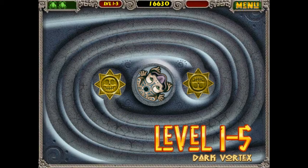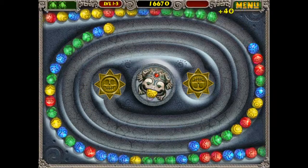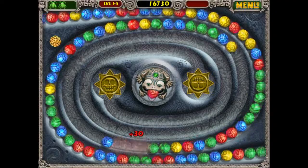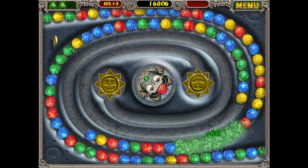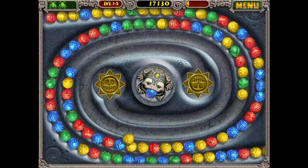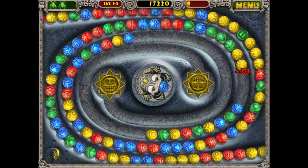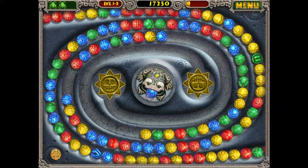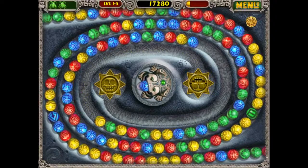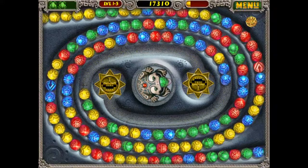This level is Dark Vortex, and it's pretty interesting — it actually has two golden skulls instead of one. You come across these occasionally in Zuma Deluxe, and I believe they're usually situated at the very end of each world. Since Dark Vortex is the final level of world one, we're encountering a level with two golden skulls. I have been able to clear this level before, but you can see it gets very overwhelming really fast — especially when you're trying to commentate and concentrate at the same time.